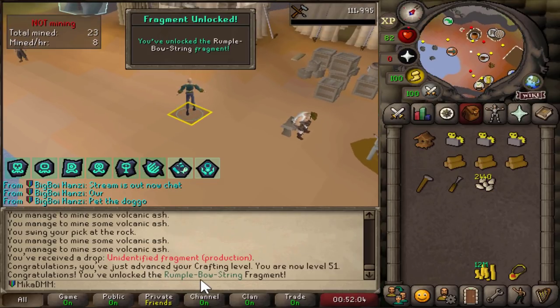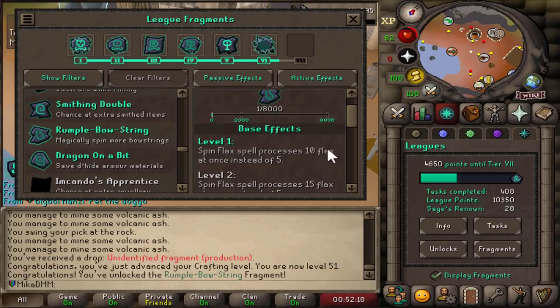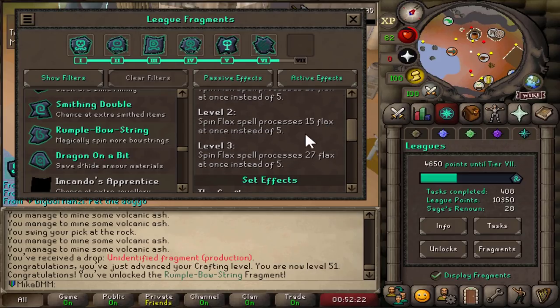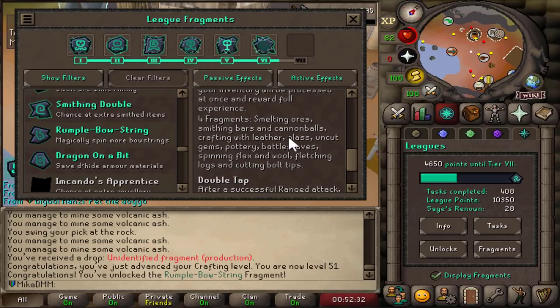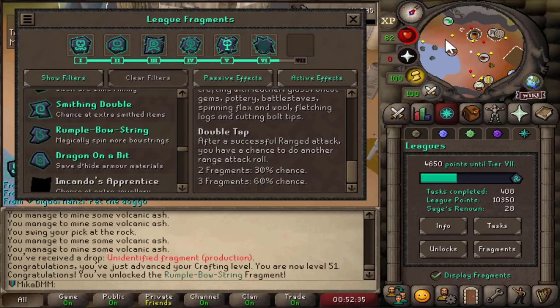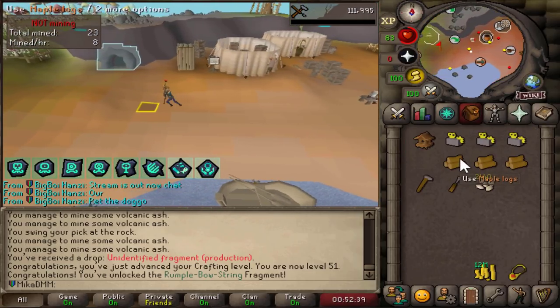Production fragment: you've caught the Rumple Bowstring. Let's take a look at what this does — it allows me to spin flax 10 times at once, 15 times at once, or 27 at once. But also, it is part of the Craftsman perk, which allows me to smelt ores, smith bars, everything in one tick. That's going to be extremely useful — I was missing a relic to do that. That's solid, really solid.